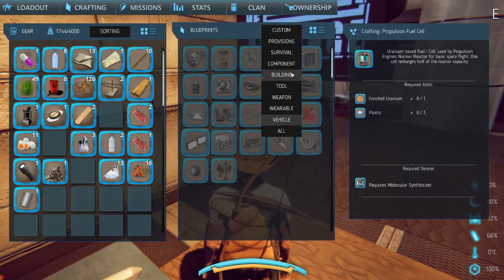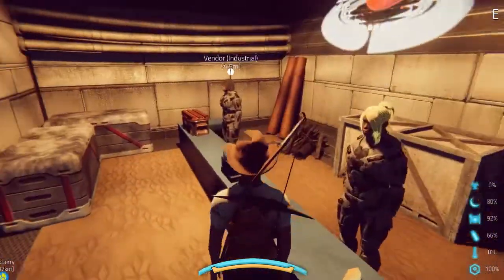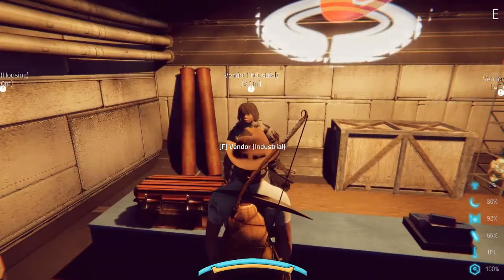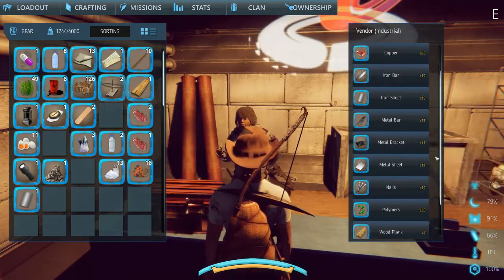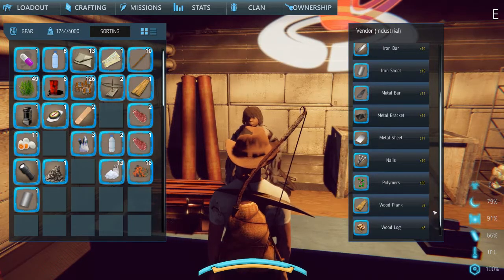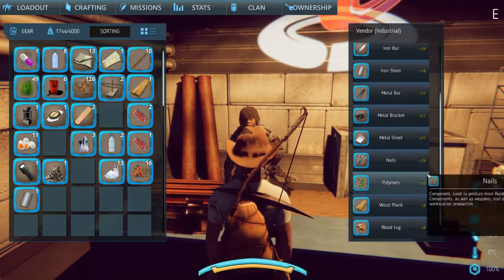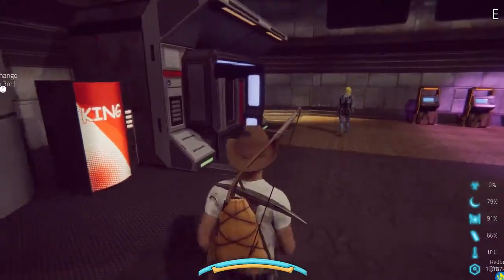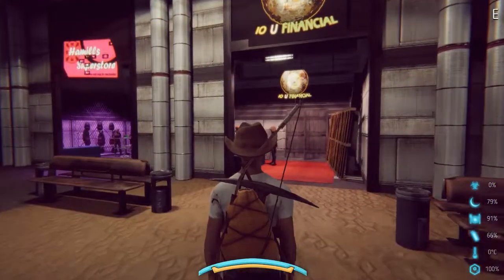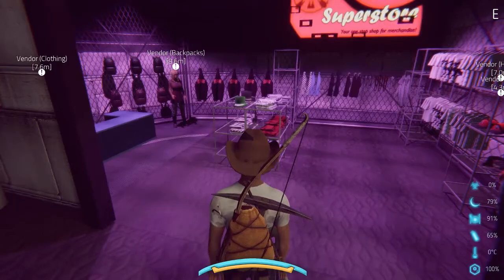I can deal with that. Fifty credits for polymers — I wonder what I could sell them for. Copper too. As long as I can get a bunch of empty bottles I can get a lot of oil and just farm for more resources. They also sell housing and hats here.